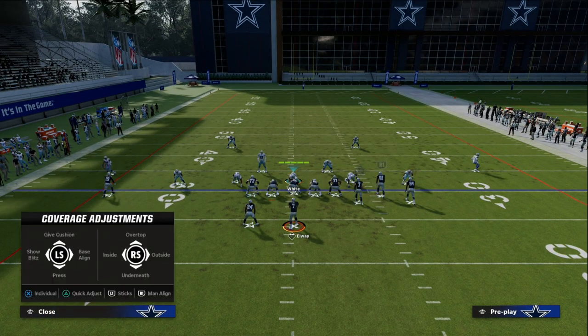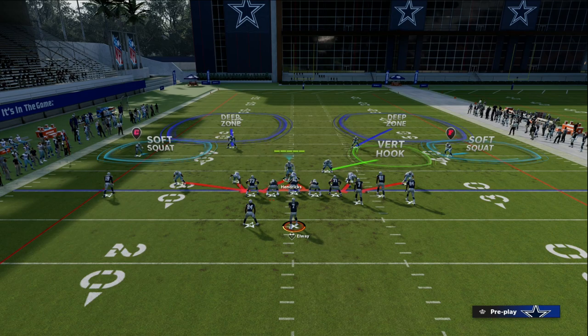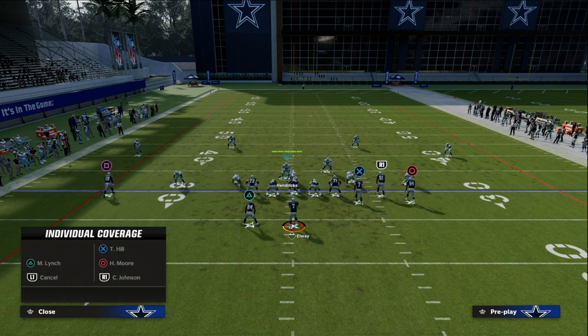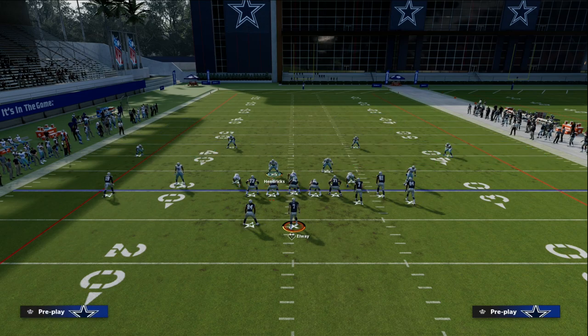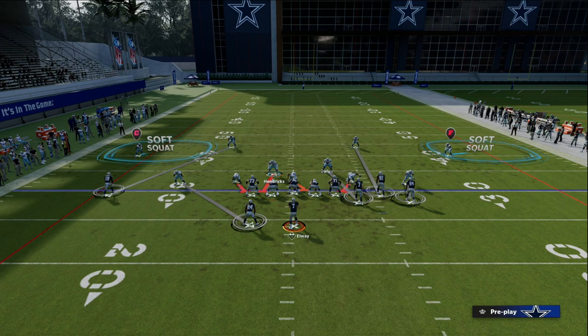How do we create a hybrid coverage out of this? We have 30-yard clouds on both sides, and our user is going to be this defender right here. Now we are going to go crazy with man coverage adjustments. I like to man up the slot corner on the running back, man up the slot corner on the right on that bunch receiver, then man the safety up on the slot, man the safety on the left up onto the solo receiver, and man the linebacker on the right on the tight end. When you know what you're doing going into it, and you practice it and lab it, you can get this play set up pretty quickly.